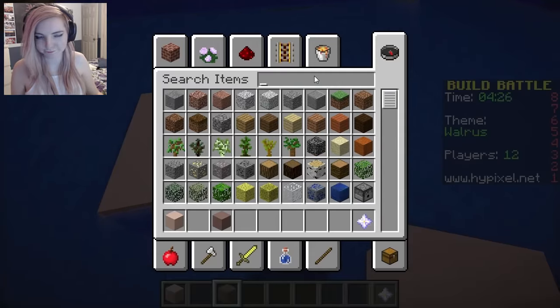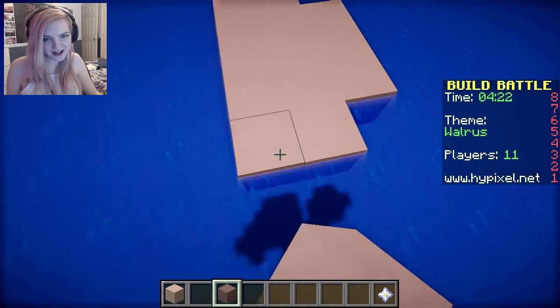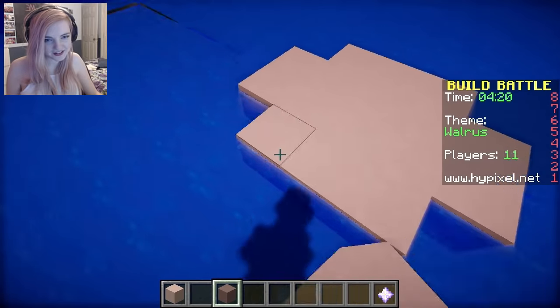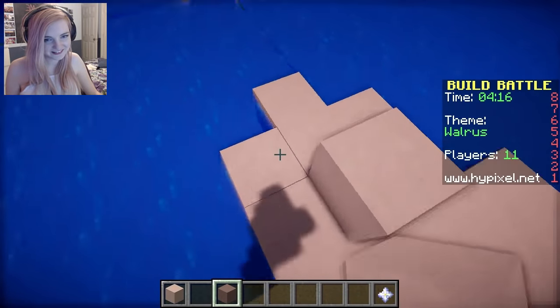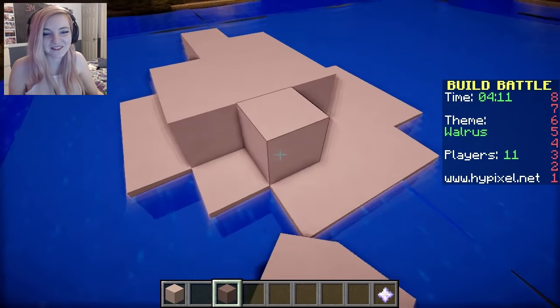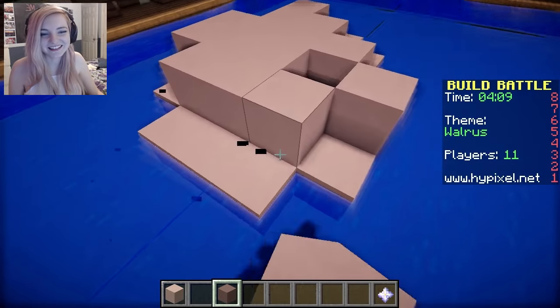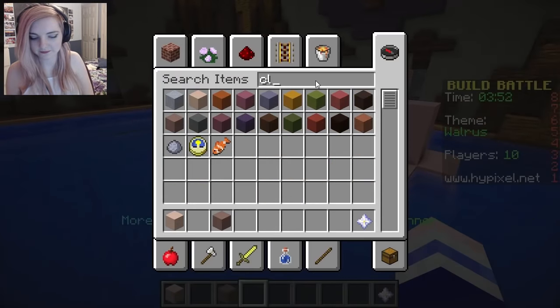I'm working on a rock. Are walruses in the water? You're putting your walrus on a rock. Yeah, he's going to sit on a rock in the middle of water. I don't know what you guys are doing. Do I have world edit? Do I have to build this block by block? Yeah, of course you have to build block by block. Oh my God, guys, this is intense. I don't even know what a walrus looks like, first of all.